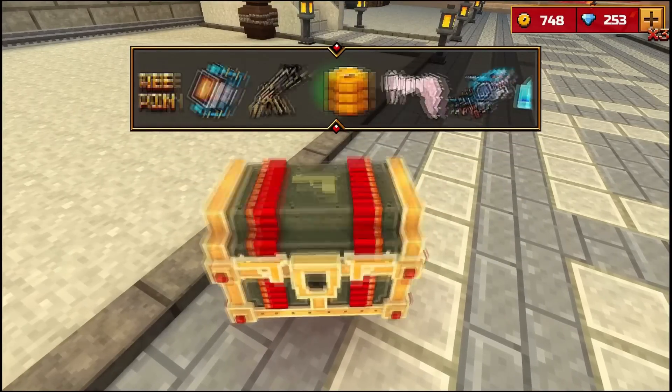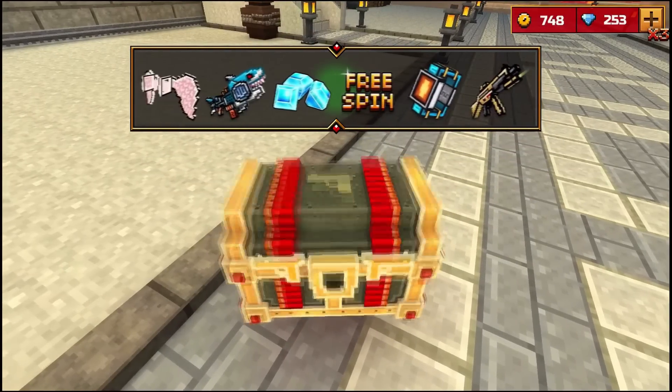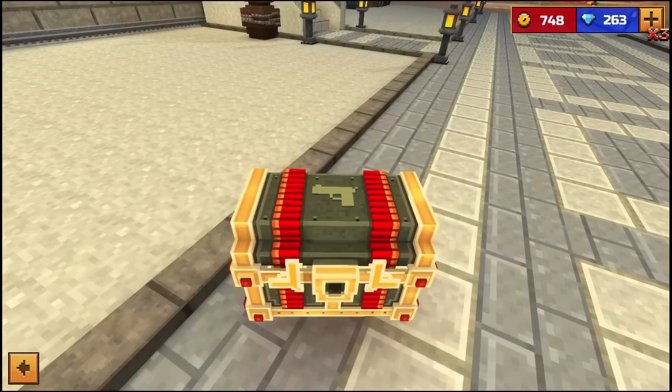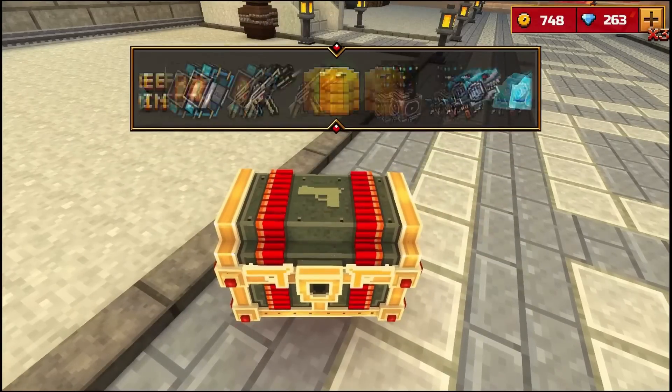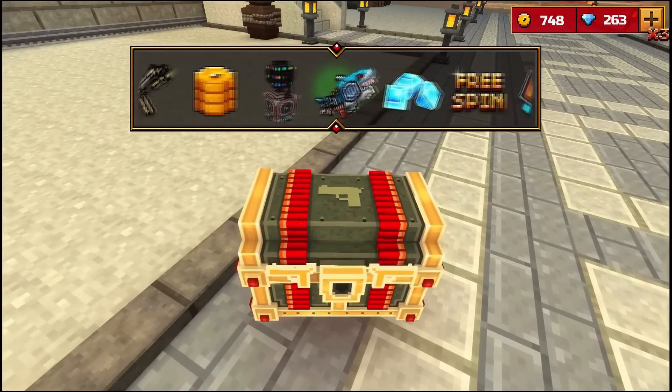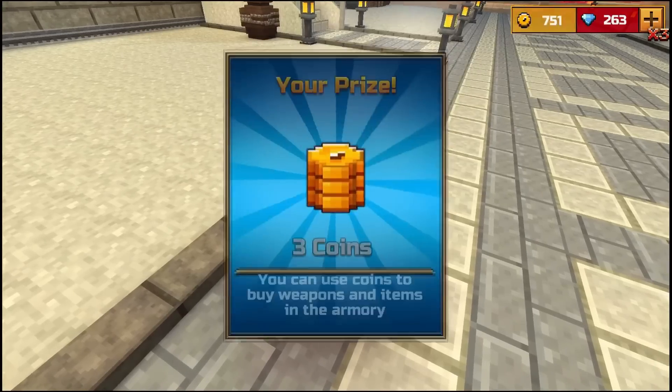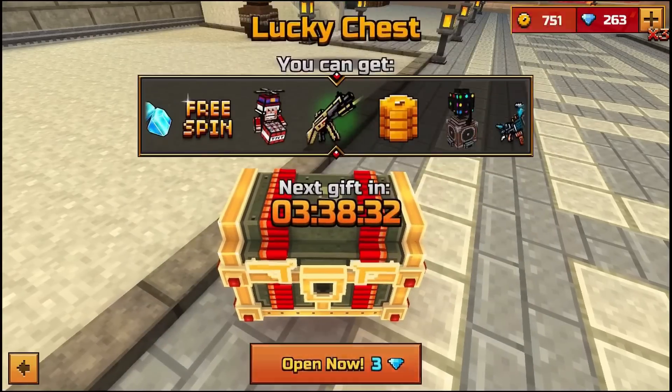It says two free spins now, so I don't know what's going on. Give me a weapon, please! I won the Power Claw — can I please be a little bit more lucky? I really would have wanted the Golden Friends, honestly. That's what I really would have wanted in this game. But I'm perfectly fine with the Power Claw. I can actually do a Power Claw review now.